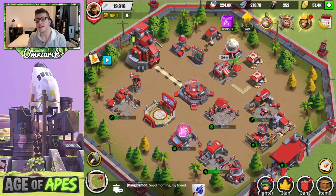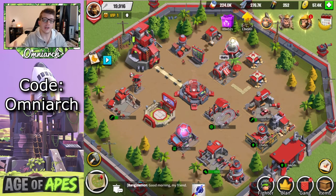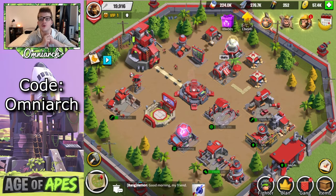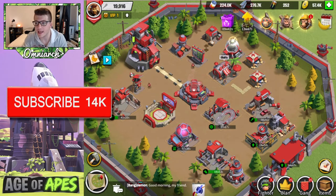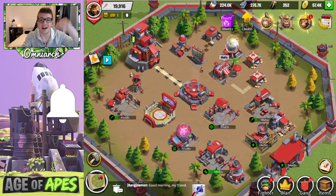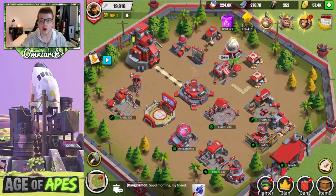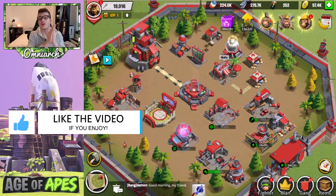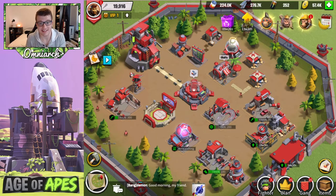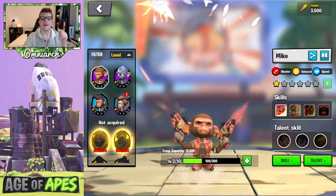Before we jump into it, really exciting news — I do have an invitation code. The code is Omniarch; the link will be in the description below. Use my invitation code for Age of Apes and you will get 1,000 CDs for free — that's the premium currency in this game. All the instructions will be in the description and potentially in a pinned comment. There is a limit on the number of people who can redeem that code, so make sure you do it quick before everyone else takes it.